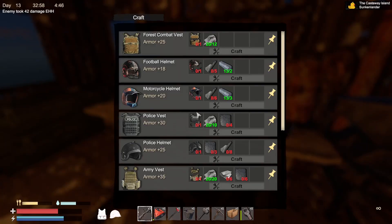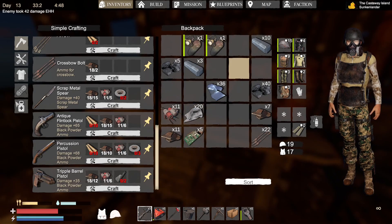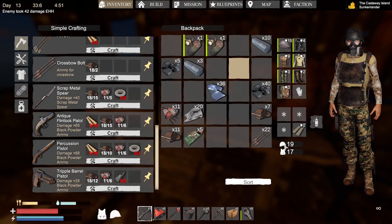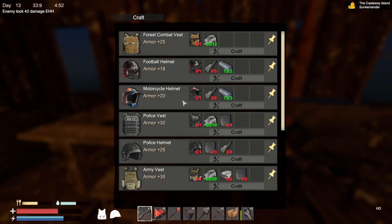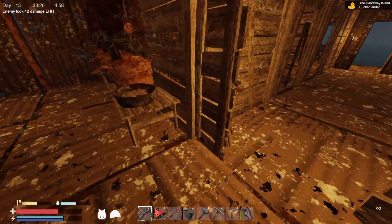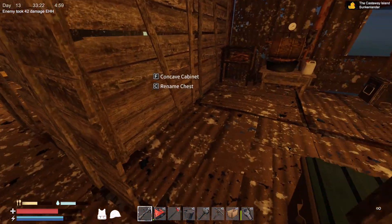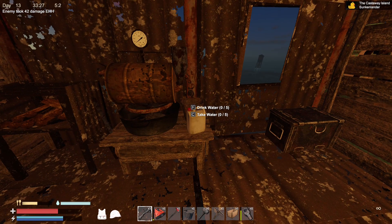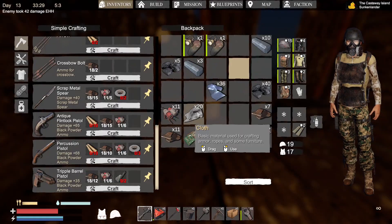There it is — armour, that is plus 18, and the helmet is 15. It is better! Do I want to go with the football helmet? I would need five rubber — I think I've just used all my rubber up as well. So yeah, that ain't going to happen at the moment. Next up — water. Just drink what I've got — there's no sense in wasting that.